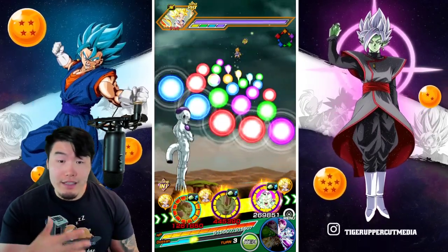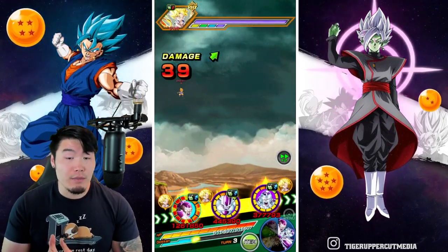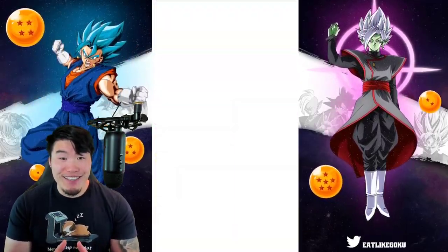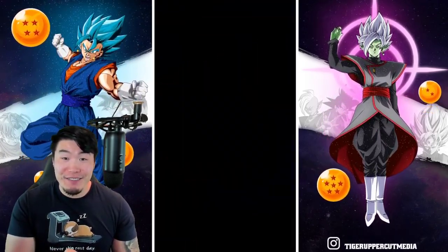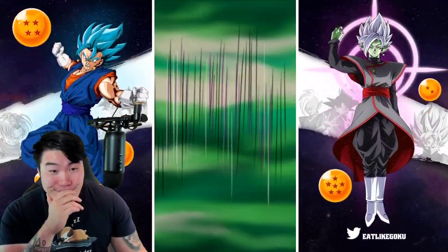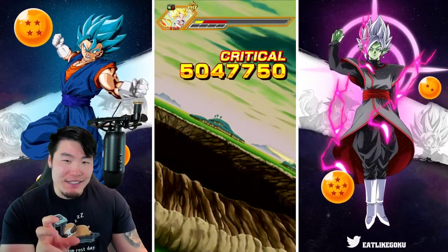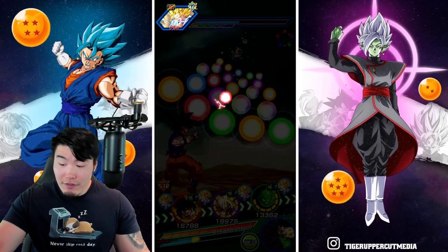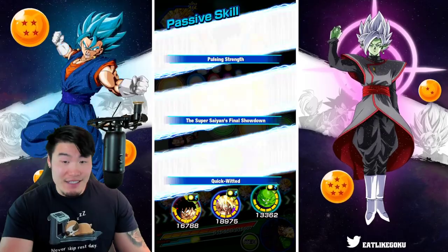Hopefully as we get closer to the end of the event and the SS4 Gokus, his defense will become a little bit better, because right now it's really bad. Remember, this is not the rainbow Frieza — this is my one dupe Frieza. I still think UI Goku is better overall, but obviously when you're facing specific units where they get guaranteed crits — like Frieza against Goku, or Goku against Friezas — in those instances, those guys are better for sure.